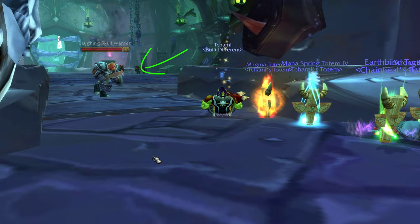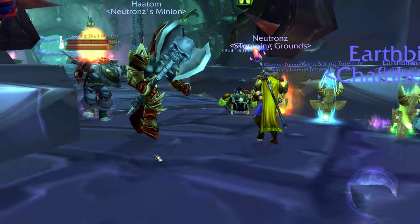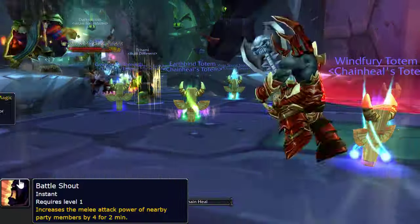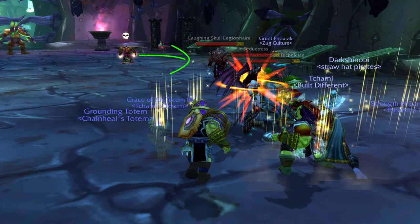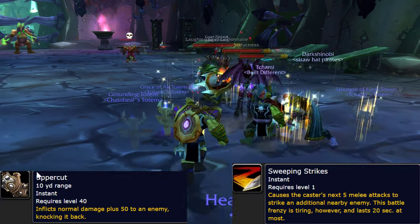The Laughing Skull Warden is a melee mob that can see stealth, so rogues and stealthies need to watch out. All these things do is Battle Shout, which buffs their nearby allies. The Laughing Skull Legionnaires are also found in this area and they are melee mobs as well. They do an Uppercut, Sweeping Strikes, and they enrage.